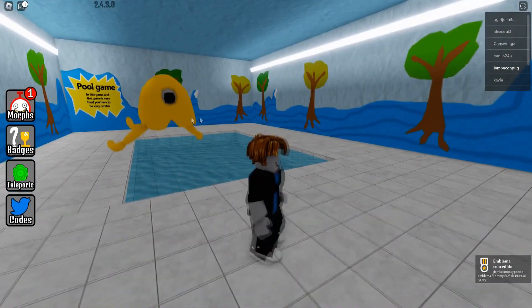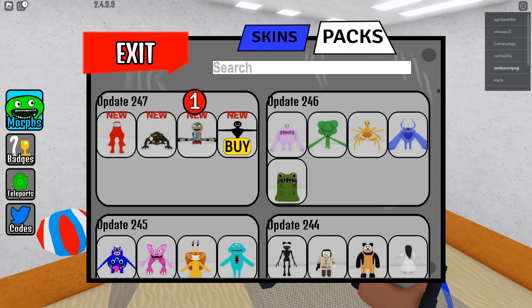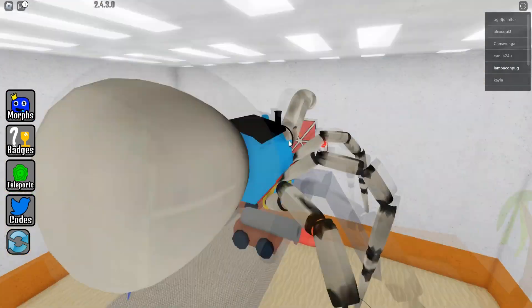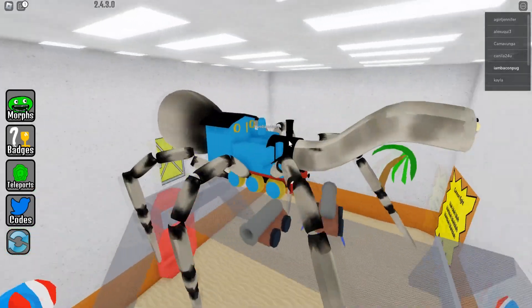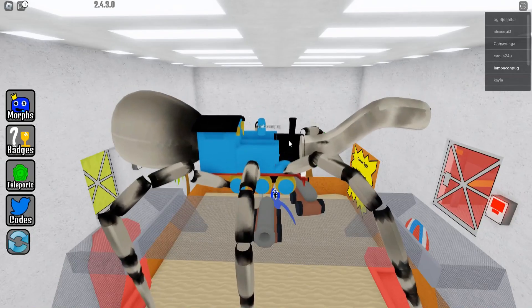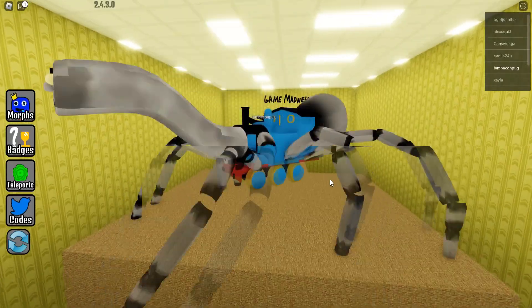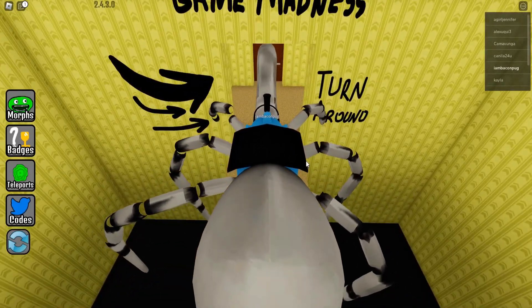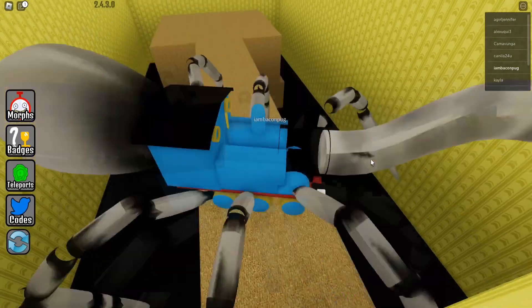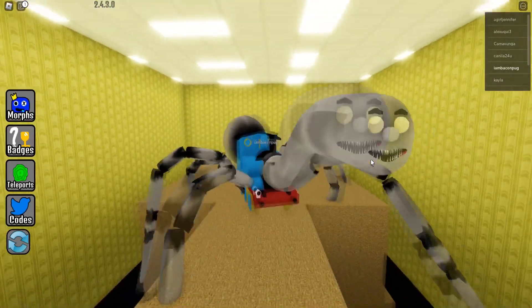Next to the tree you can see the new morph — but take care because it's going to kill you. Now let's use it. It's like Chuchu Charles but in spider form, or like a spider merged with Chuchu Charles. This is so huge! As you can see, its legs fly — this is so cool!